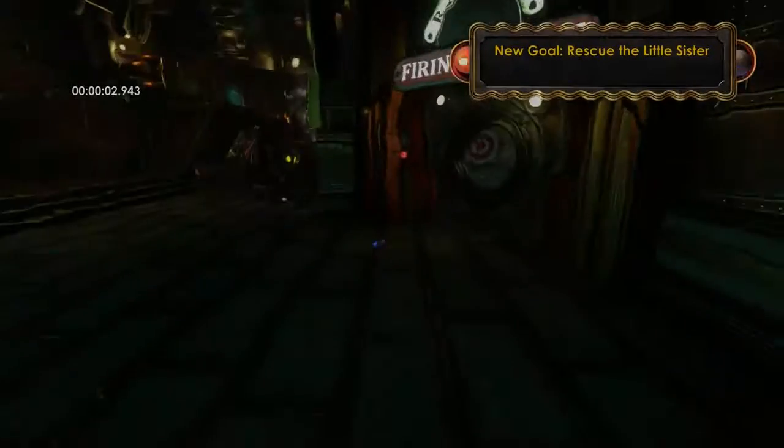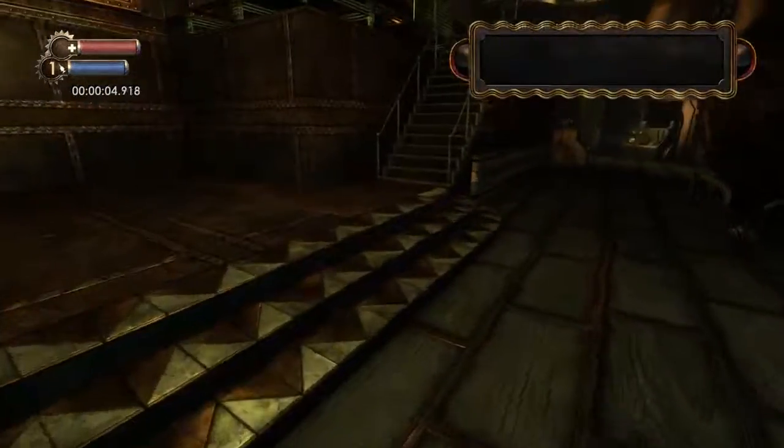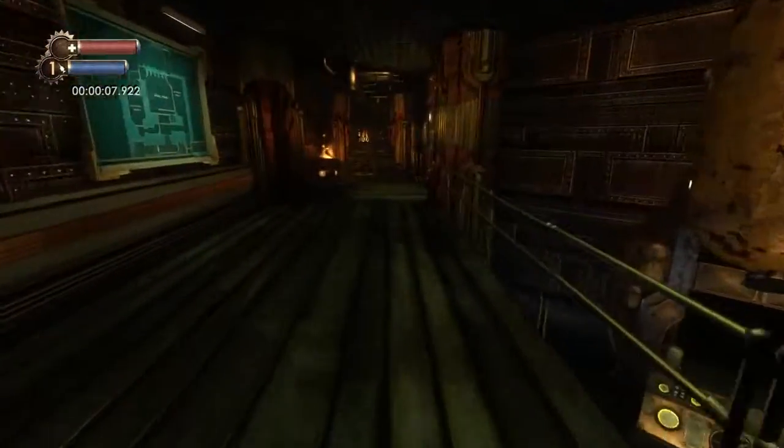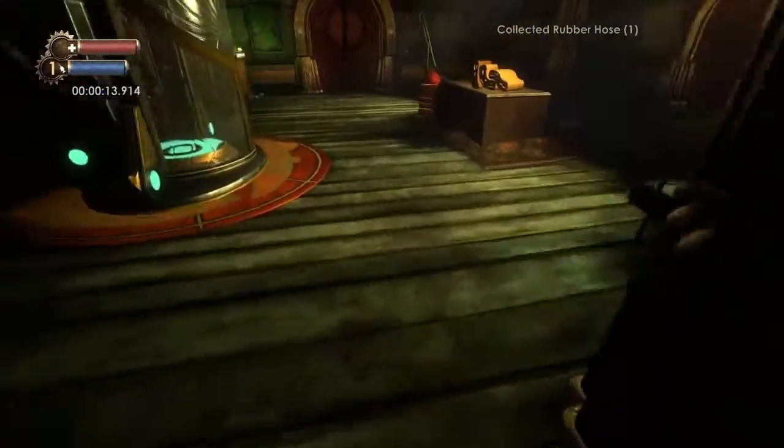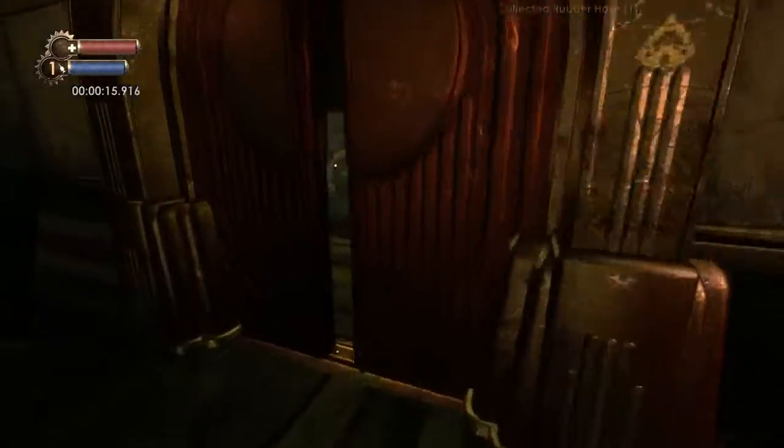As soon as you start, just run on through and grab that Eve Hypo, then run up the stairs. I forgot what that was called. Right now we need to make sure we open up every box we encounter because we are going to make the automatic hack tool.